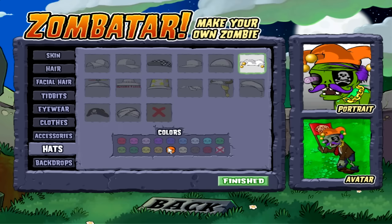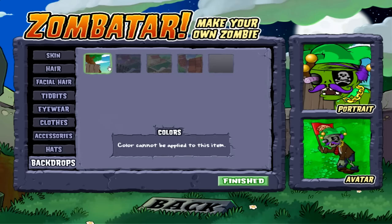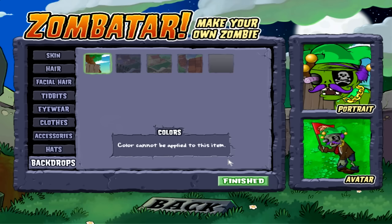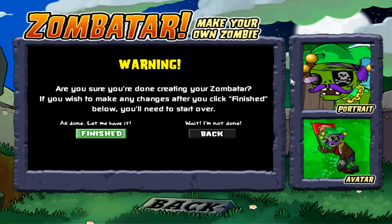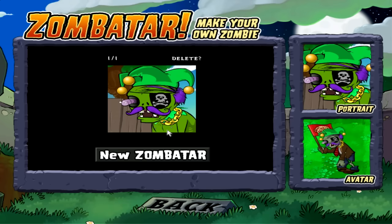Let's give him the Joker one in green backdrop. Sure, let's give him that one. Boom — that's our Zombitar, we are finished. Your desktop now has a JPG image file. Great, that's my new Zombitar.